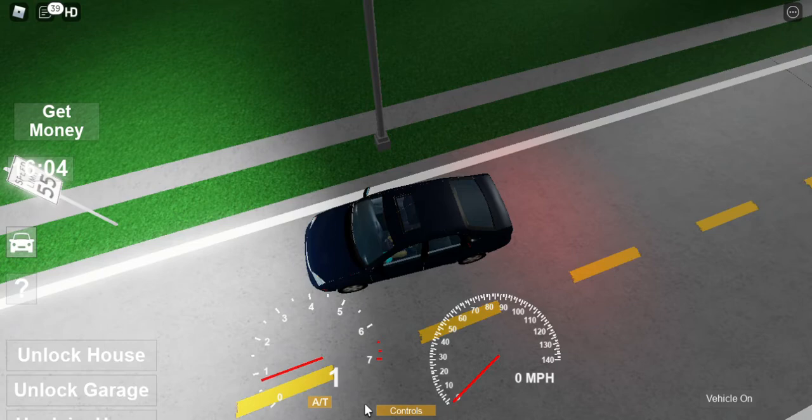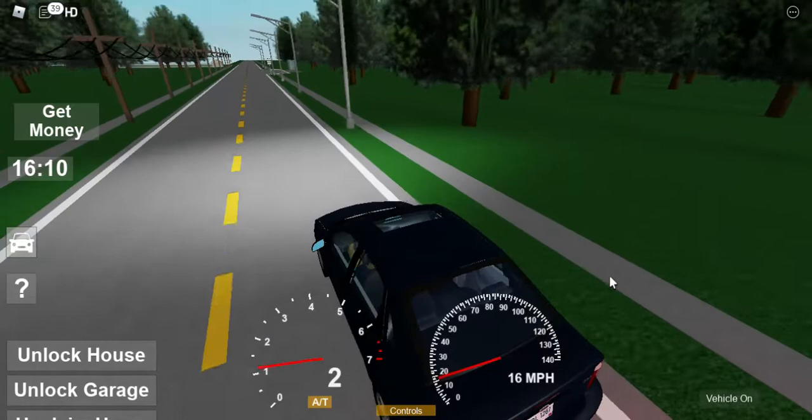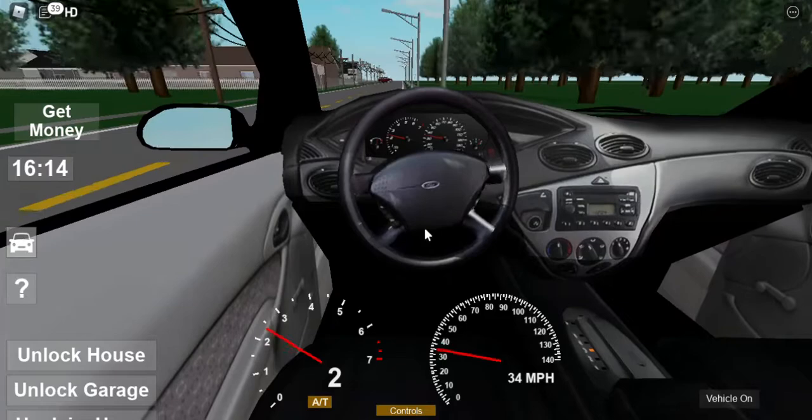Does this have high beams? I know green light means high beams, so — low beams, okay. Does this have fog lights? No, okay, it doesn't have fog lights. That's something that happened in another game I forgot the name of.